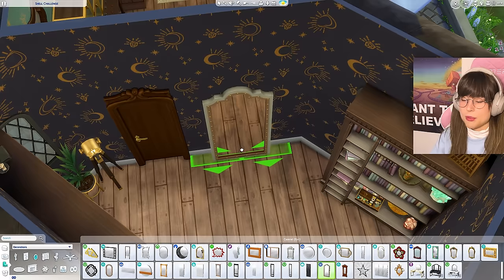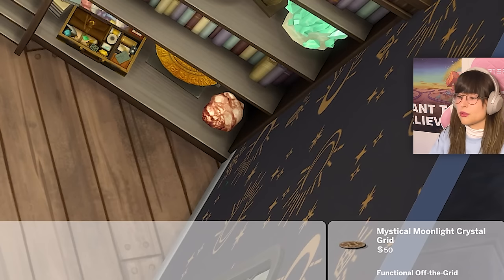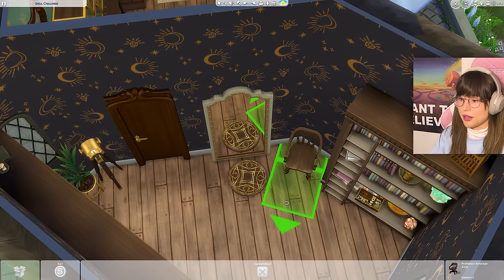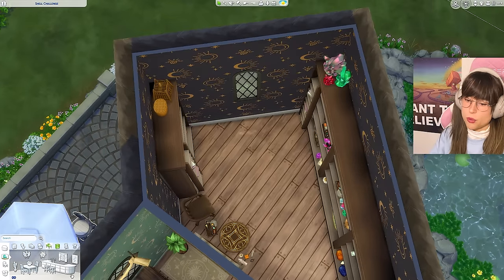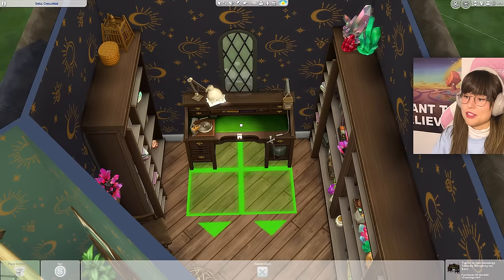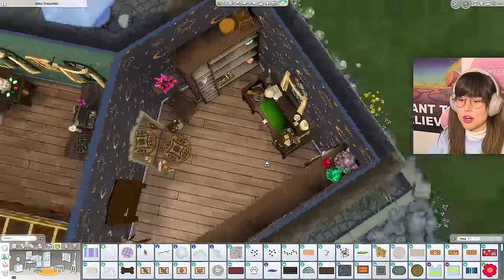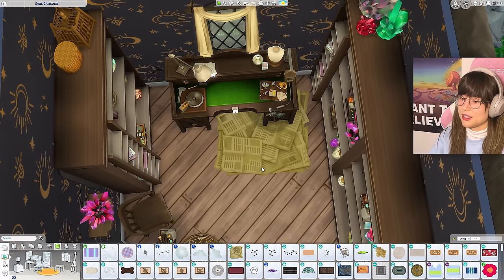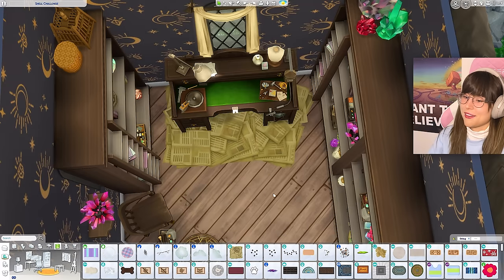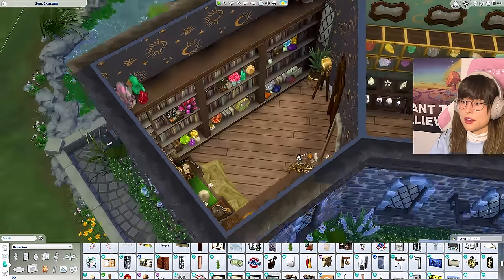In the corner: a mirror, a mystical moonlight crystal grid, a chair with some tools and crystal supplies, and oh - we need a workbench! Putting the workbench right there with some nickety-knacks on it. For the floor, I'm going with really gross newspaper - I kind of like that. I love this room so much, I would love to shop here.